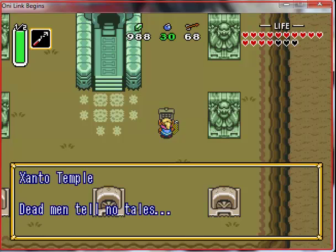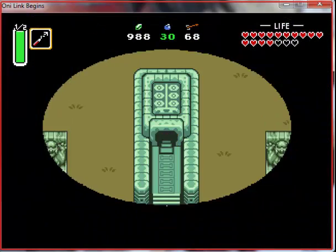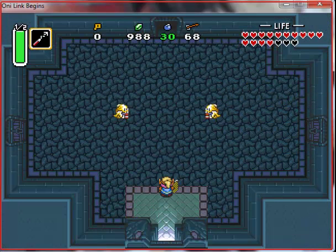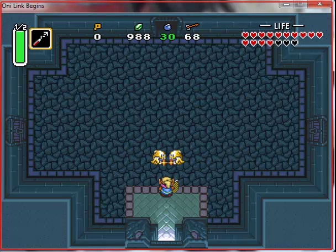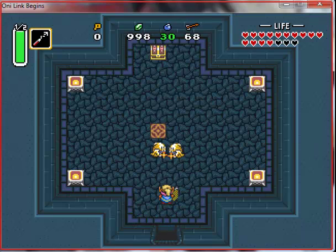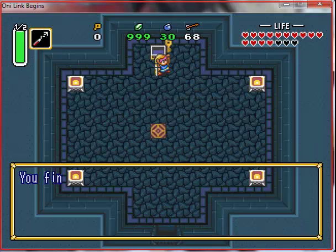But anyway, here we are at the Zanto Temple. Dead men tell no tales. So, here we go, level 13. By the way, these ghosts here - without the master sword, forget trying to kill them. There's just no way that's going to happen.